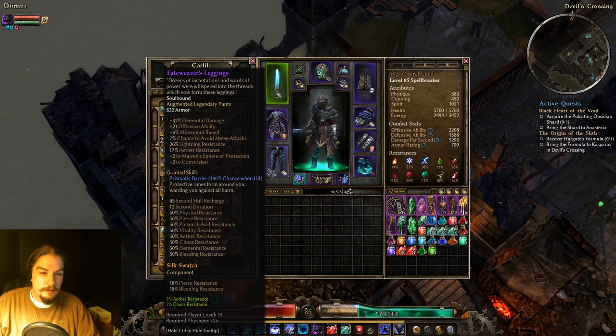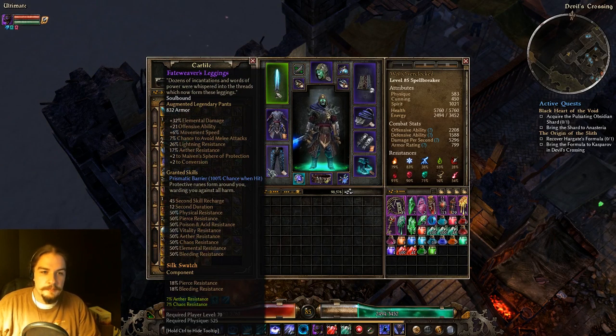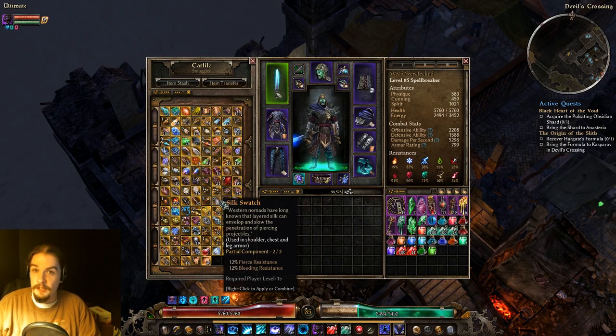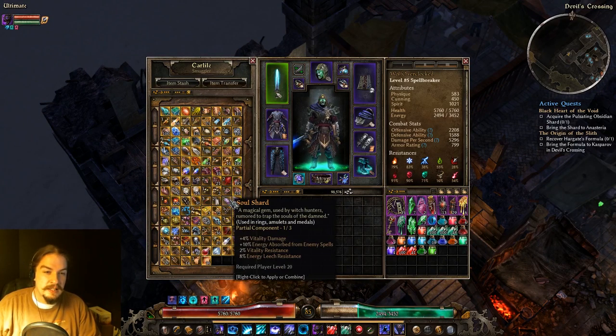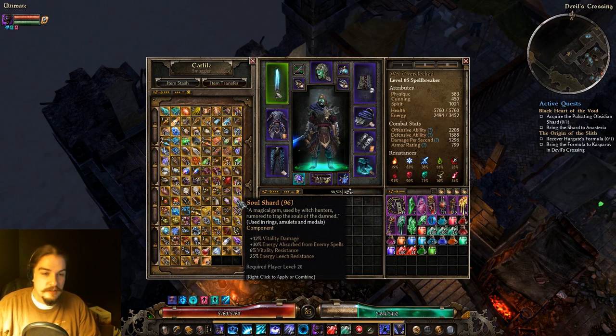Silk Swatch gives you Pierce and Bleed Res. Bleeding Res is kind of hard to get in my opinion, so having it easily accessed on a component is pretty nice. This character is wearing two of them — I obviously use them a lot.